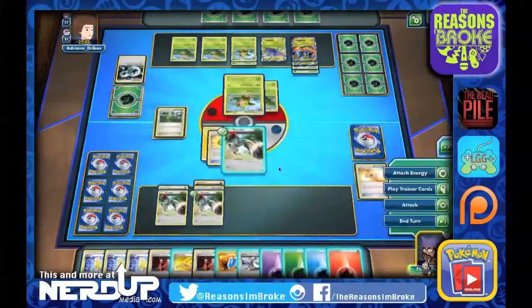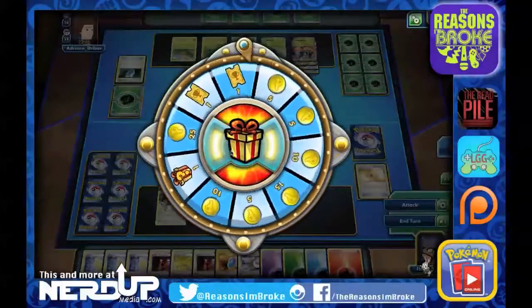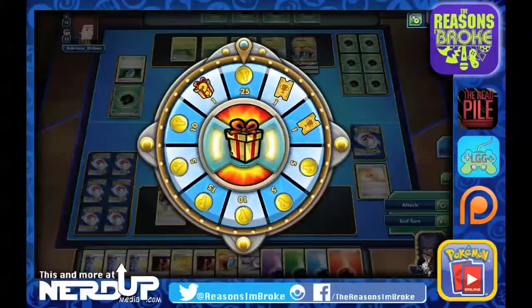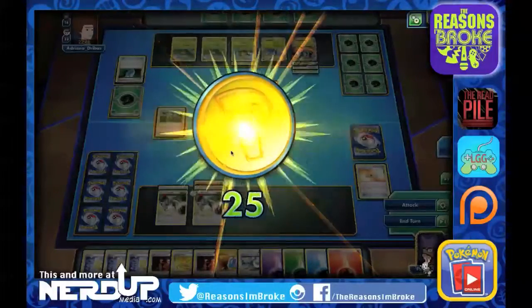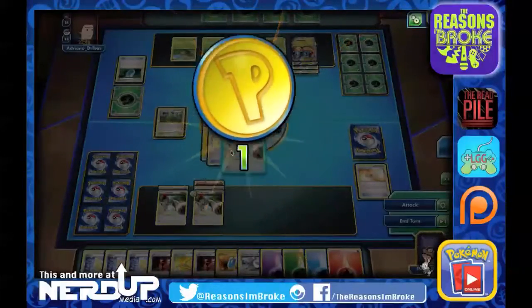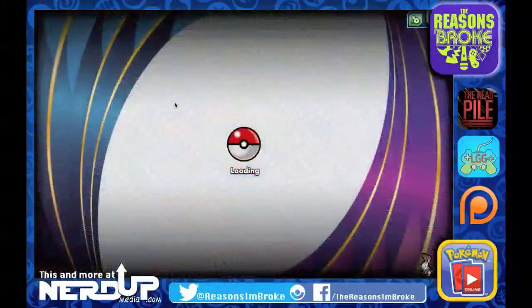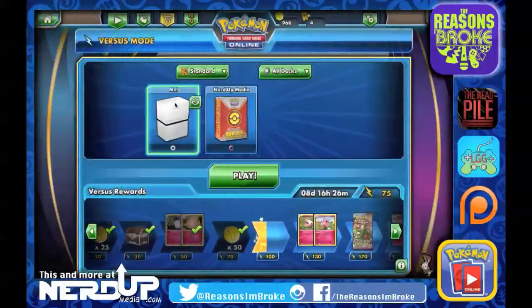They end up passing — that's all they can do, they can't do anything else. We're going to dig, and they end up conceding the match. We're up 25 coins. Let's head on over to our collection and open up some Booster Packs right after we go a little bit higher on the Versus Rewards ladder.